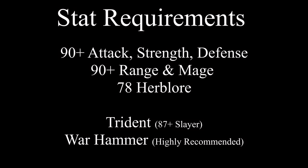I'm going to go into the stat requirements. I highly recommend 90 plus attack, strength, and defense, 90 plus range and mage, and 78 herblore is a requirement for Ironman. A trident is also a requirement, and 87 Slayer plus will obviously be needed if you're an Ironman. I highly recommend a Warhammer or a BGS for a spec weapon — it's extremely important in raids. For my clan personally, you must have 90 plus stats and 78 herblore. That goes for mains and Ironman.